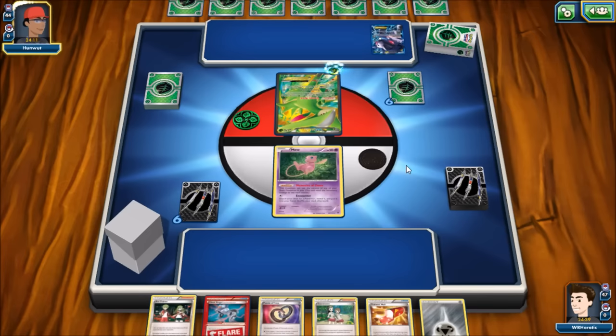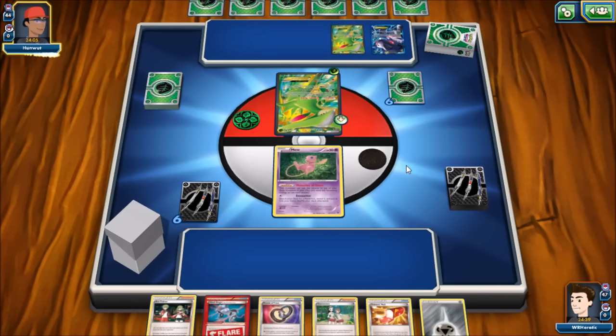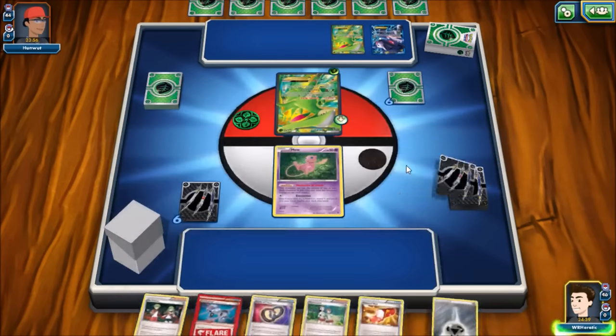Virizion-Genesect — we have to hope we can hit some Hammers and prevent these from going off too much. We also have a Head Ringer in hand, so if a tool is not already on that active Virizion, we can definitely give it a headache.